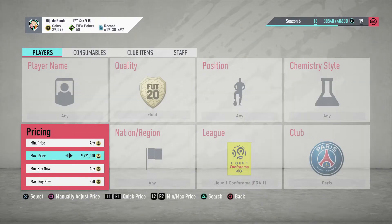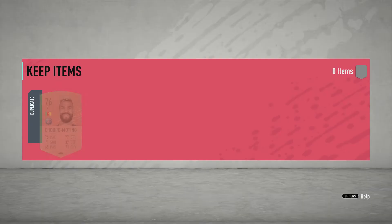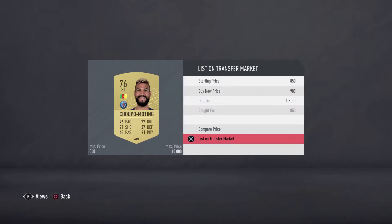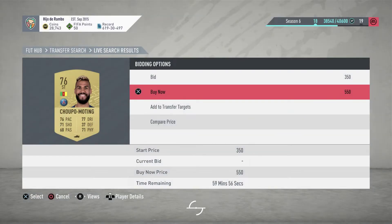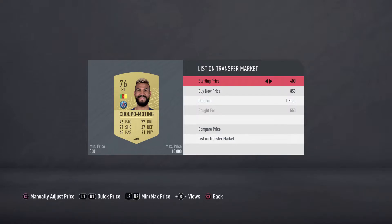He's out on the market already. Another Trippier for 850 — just a five-coin profit, but we're still making coins. You can get this player unlimited times. We managed to pick one up for 550 — a great pickup. He's going on the market for 850, so we'll make an estimated 250 to 260 coins on this card.